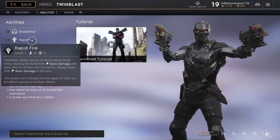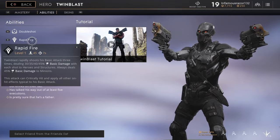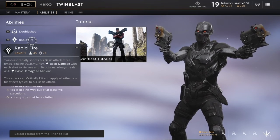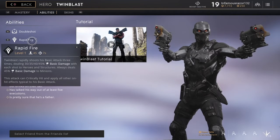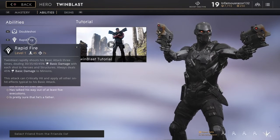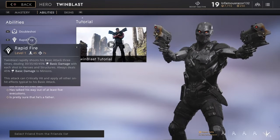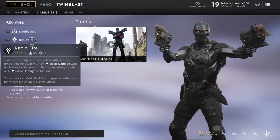Rapid Fire starts off at level one, consumes 45 mana, and takes seven seconds to recharge. It's a very unique move because you go from the Double Shot — which takes about a second each to recharge — to Rapid Fire, which has no recharge while he's shooting as fast as he can. After you've used that move, he'll have a second recharge.